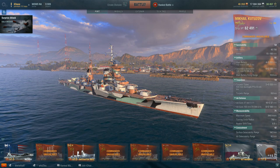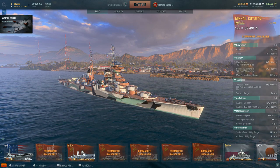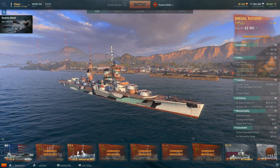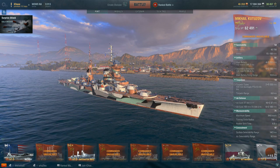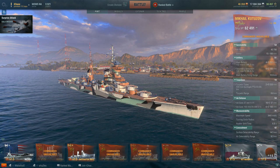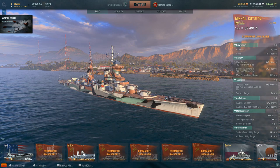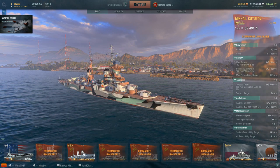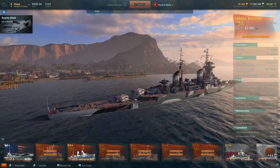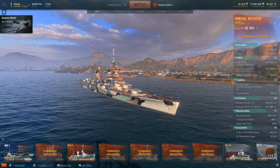While the Atago has an HP repair kit, the Kutusov has a smoke, and it's a rather short duration cruiser smoke, which isn't all that great. It allows you to escape, but I'd really hope she would have that extra bit of HP heal. Another issue is that even though she's got a good HP pool, the light armor combined with the fact that she's also huge means she's not that hard to hit.